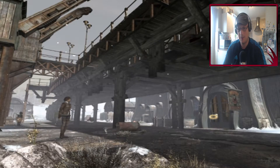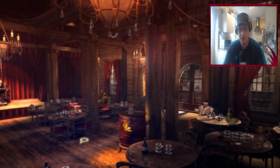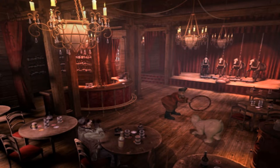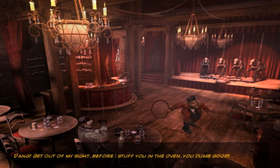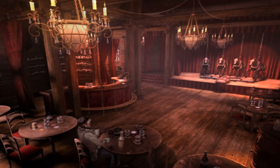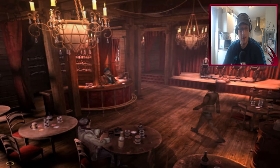Let's go into the bar and see if we can fix these fairground horses. Let's go talk to the bartender and see what we can do. Right - now jump! Jump! Jump! Get out of my sight before I stuff you in the oven, you dumb goop! Right, so after he's decided to have a go at the dog for not jumping through the hoop, he's now free to talk to.